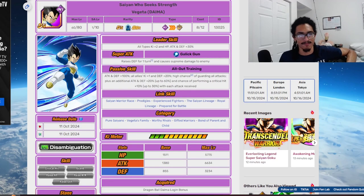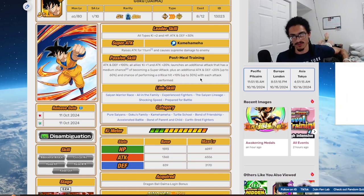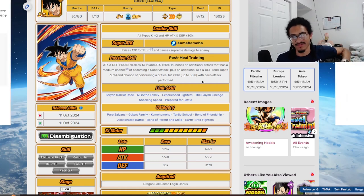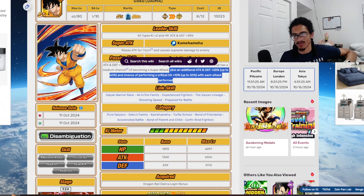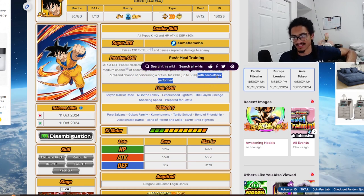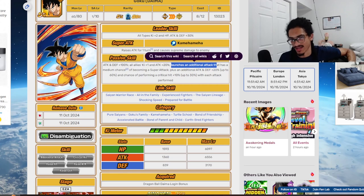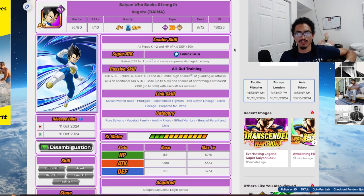The passive for Goku is All-Out Training: 100% attack and defense, and all allies get one Ki and 20% attack. He launches an additional attack with a 30% chance to super attack, just unrestricted. He also gets an additional 20% attack and defense, up to 60%, and a 10% chance to crit, up to 30%, each attack performed — so he needs three attacks to build up his attack and defense buff as well as his crit chance. He has additional super attack chance, and even if it doesn't trigger, this card just builds up through attacks and launches a guaranteed additional anyway. The nice thing is that he's also providing support.